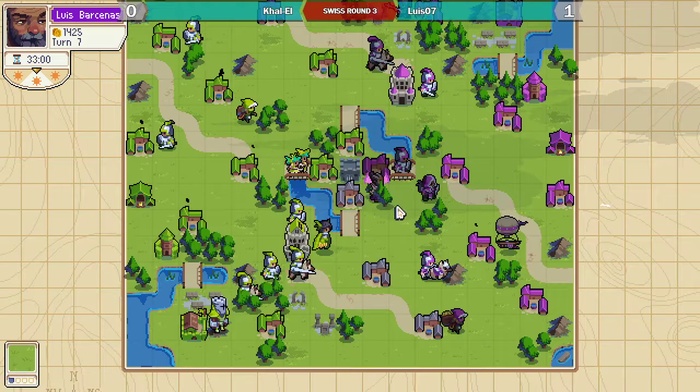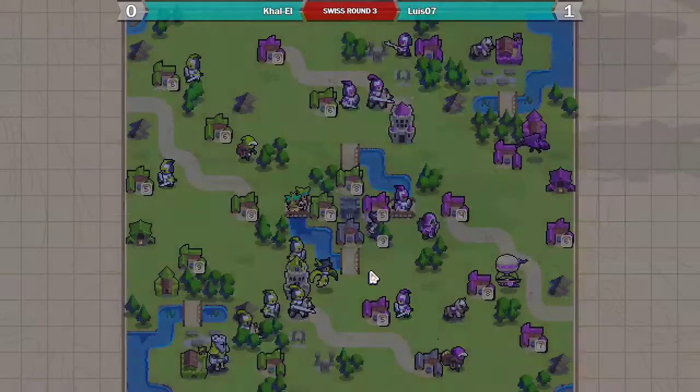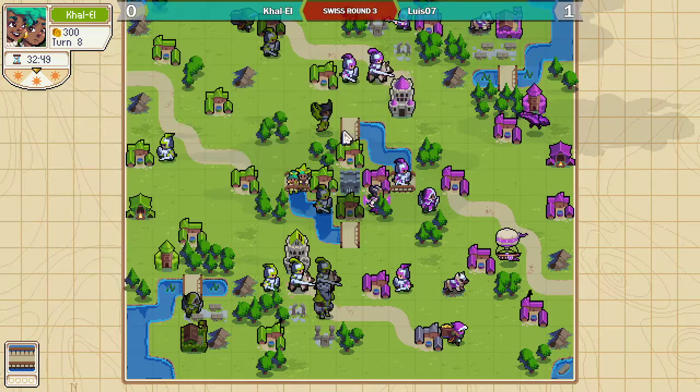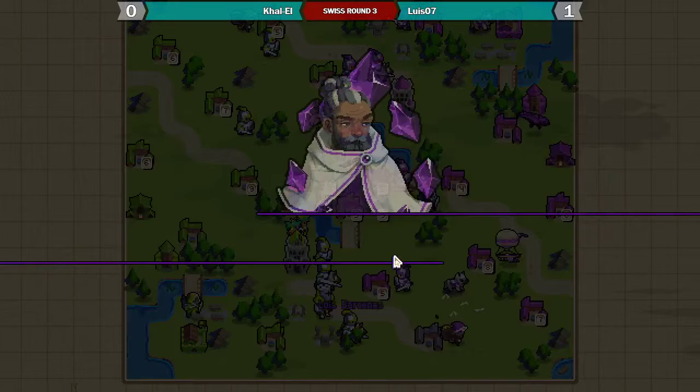Emmerich here is just holding groove — he isn't going to put it down yet. You want to wait a little bit for your units to arrive before you groove. It is an option though, because Emmerich itself will benefit from the crystal even if no units are around it.